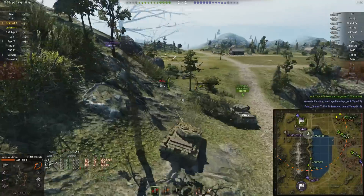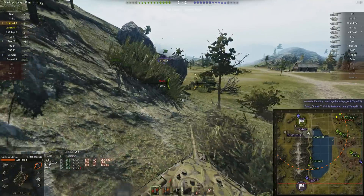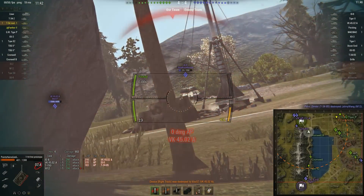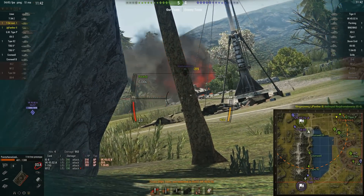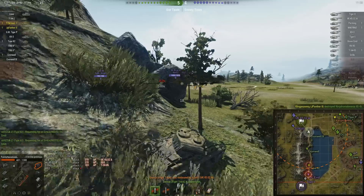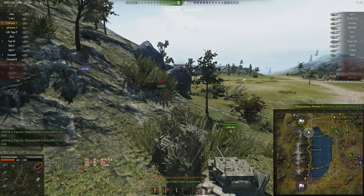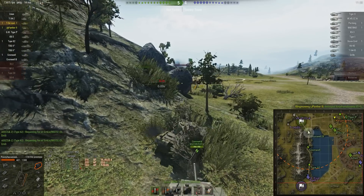Meanwhile our Type 62 is pushing down the coastal path and has encountered another two tanks. There's another Cromwell there as well — both Cromwells in this game actually got fairly decent scores. I'm trying to get this IS-6 but I don't know where that shell went. The reload's a bit on the long side, the aim time's a bit on the long side, but if you manage to hit somebody with this gun you can rack up a reasonable amount of damage.